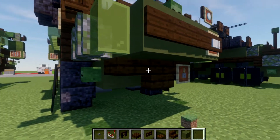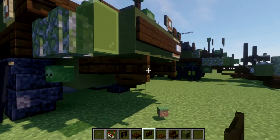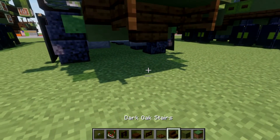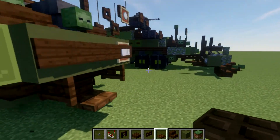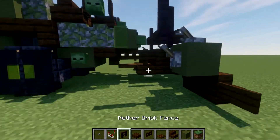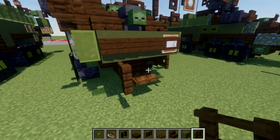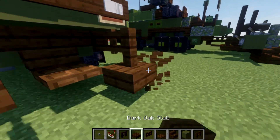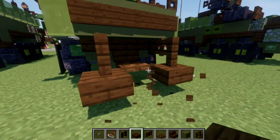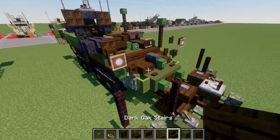After we get to this point, we want to delete these item frames on both sides, and then we're going to place down a dark oak wood fence gate coming off those two signs. We then want to go ahead and place down a dark oak wood trap door that comes down from the stair like so. After that, grab some dark oak wood fence gates and place down a dark oak wood fence post coming off those two fence gates, with a dark oak wood top slab in the middle.